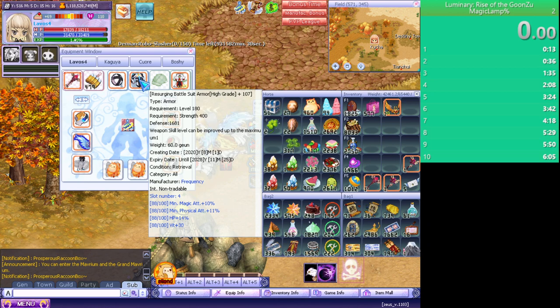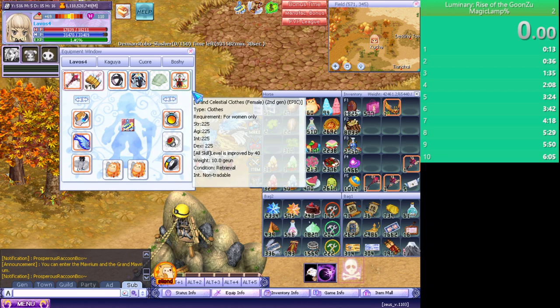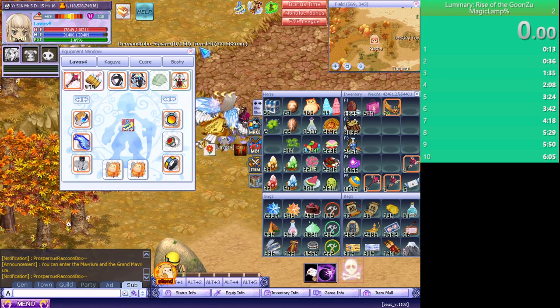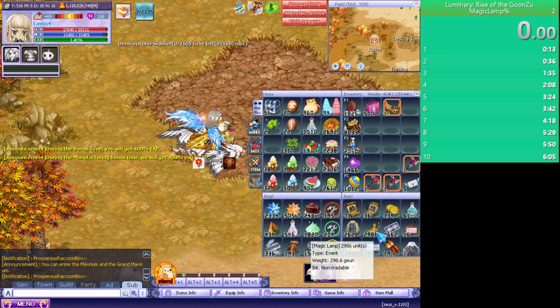For now we will do last magic lamp percent speedrun and I will show you my alternative character equipment that I currently have on him — or her, whatever, it's my alternative character for crafting. Speedrun as always starts when I right-click the magic lamp.